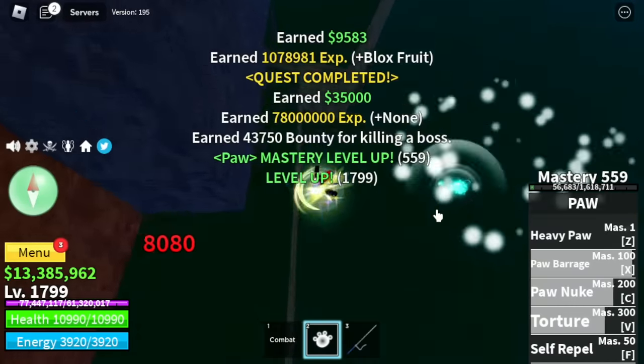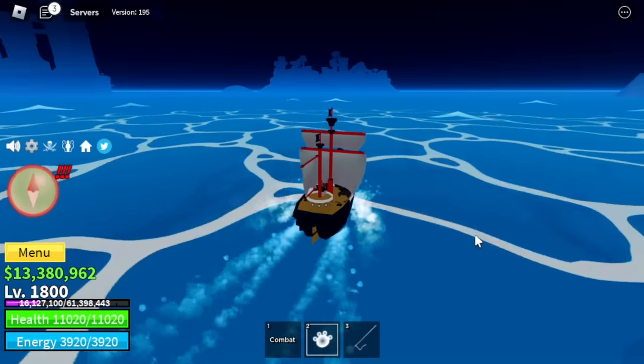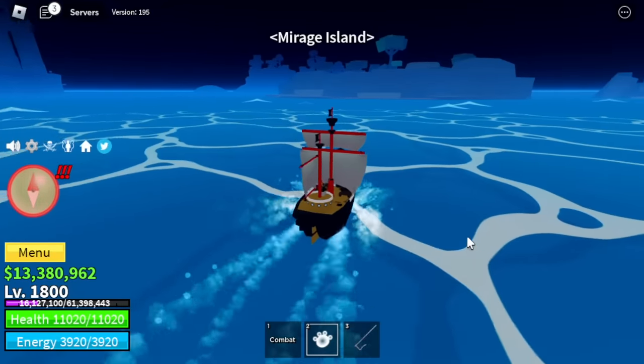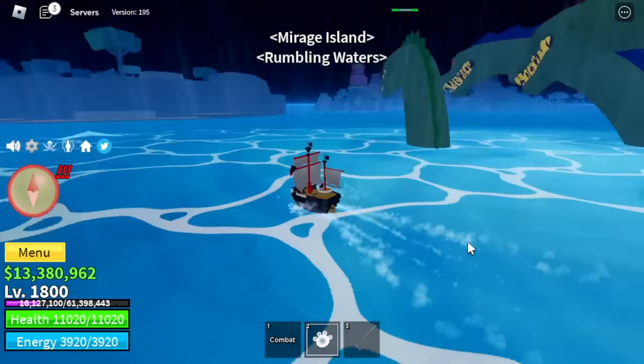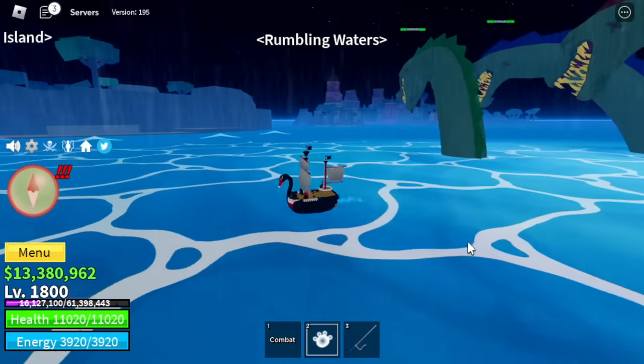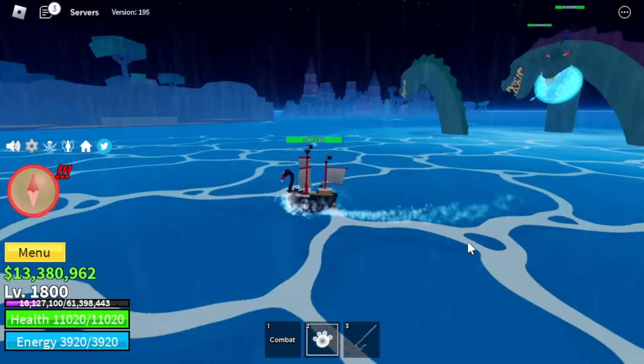My luckiest moment in the Third Sea: I was able to find a mirage island, and on my right — Rumbling. Imagine two events in the sea at the same time. Anyway, we're not here to do that — we're gonna head to the Floating Turtle and start grinding.